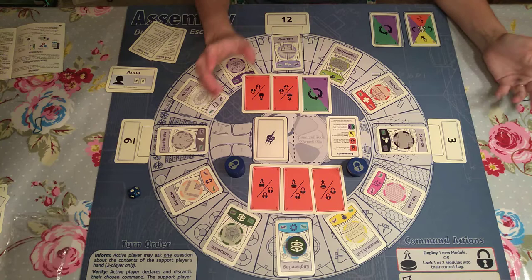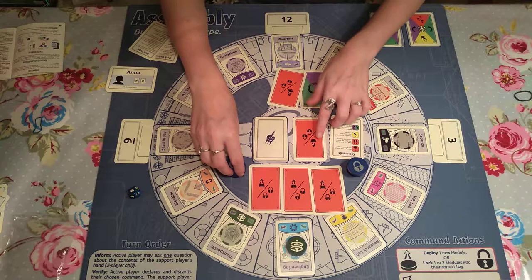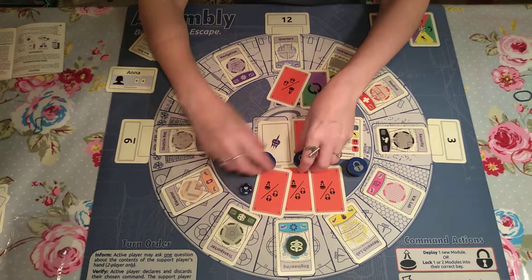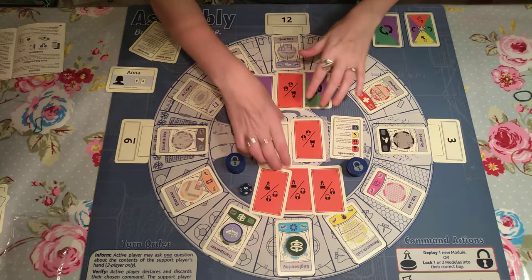One player chooses to play a card — remember these would be hidden normally. On this occasion I'm going to draw one of the modules up. Because the person I'm playing with has that same card, they can verify my command, meaning they don't have to discard a card and keep their hand. I'm going to draw up a module — six is already occupied, so we go clockwise and it lands on bay number seven. At the end of my turn I draw up, back to three cards.